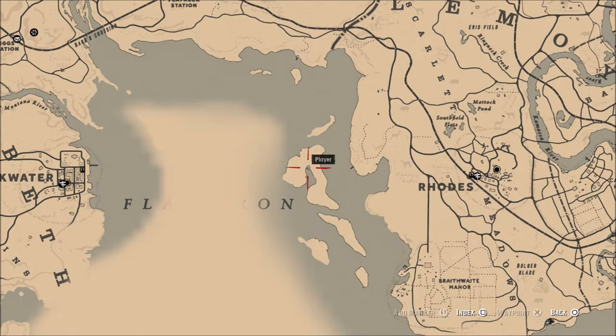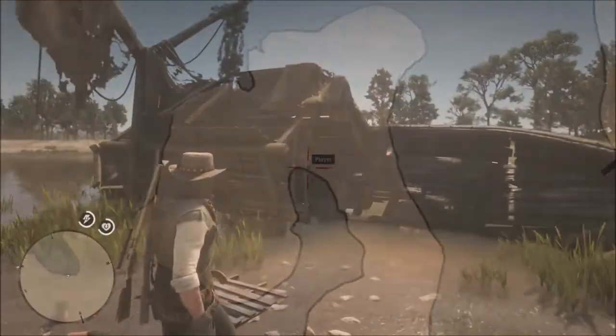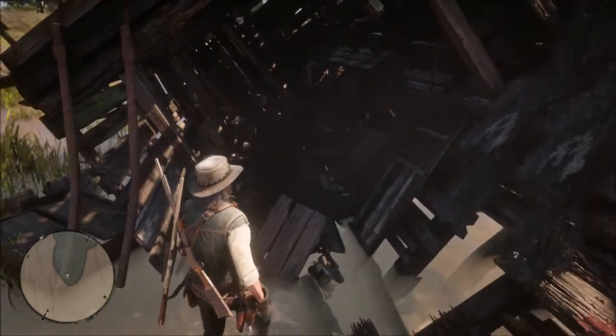The location you want to come to is right here on this island which is outside of one of your camps. So once you get here, see this little broken up boat that's all messed up — you just want to come inside, and right inside there is a loot box.